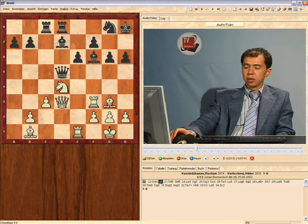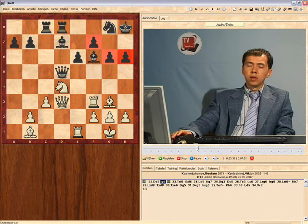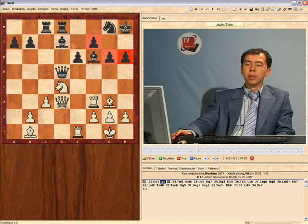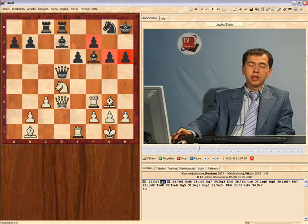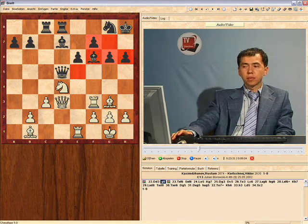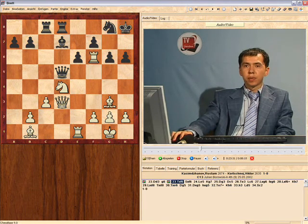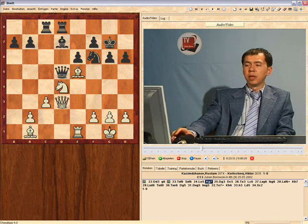Now we see that black's kingside has been weakened. This structure could be seen as pretty feeble if white manages to eliminate black's defenders. The x-squares are potentially pretty weak, and in order to exploit this, white needs his bishop on e5. You eliminate the bishop — that's how you develop the feeling for natural tactical possibilities. Nf6, Be5, and black's answer is Kg7.